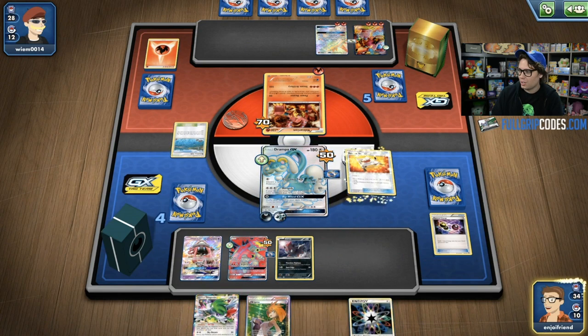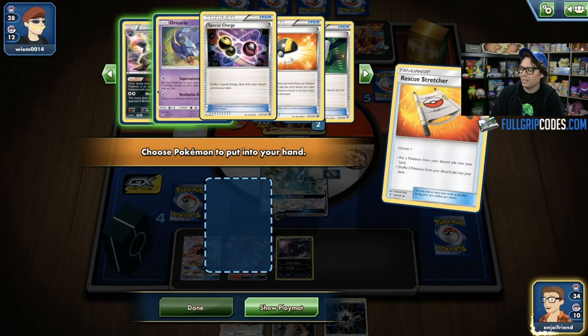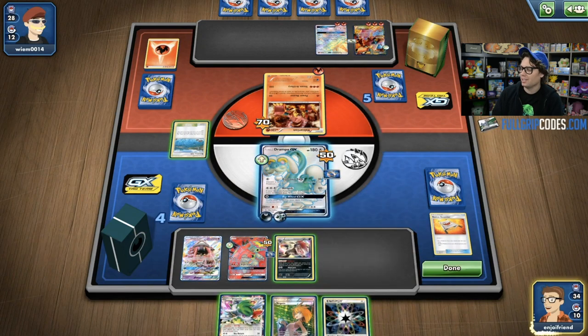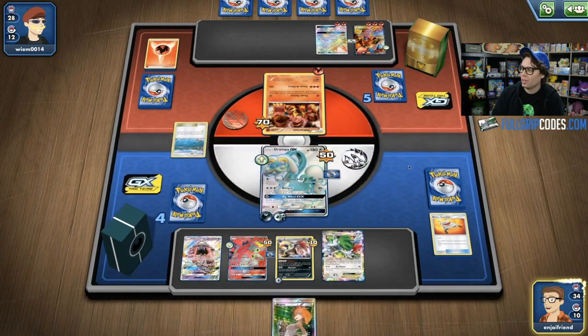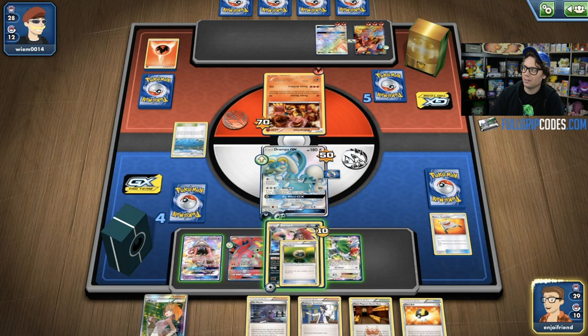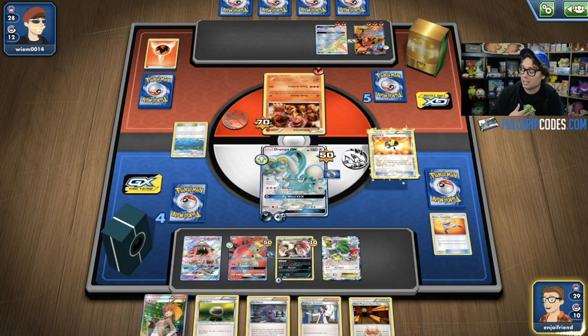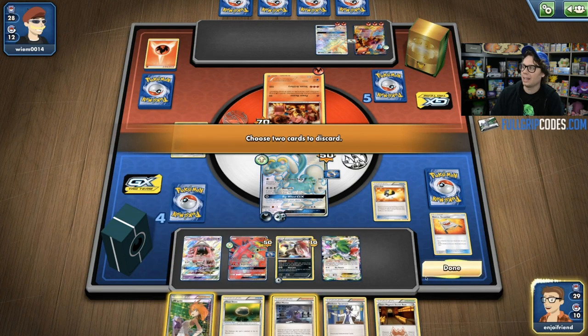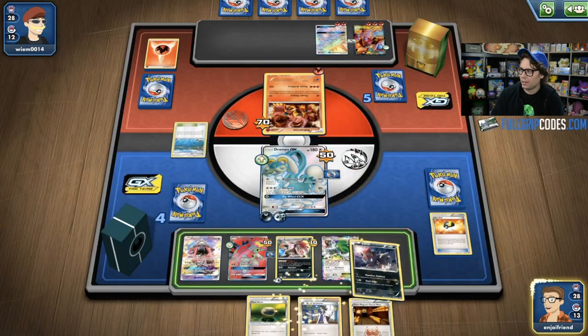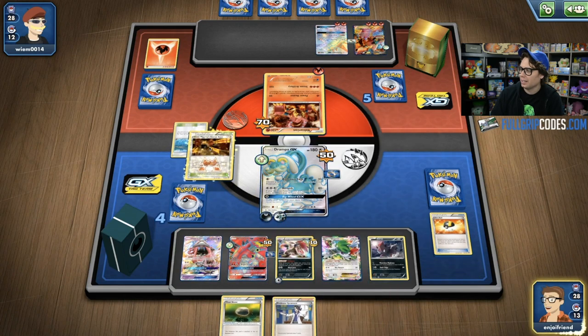Knocking out a Volcanion EX is pretty crucial. I'm not exactly sure, but I don't think Michael's list plays any copies of Switch — I believe it's just Float Stone to pivot between Volcanions after they use Volcanic Heat, maybe a copy or two of Switch. So the ideal situation is to pivot between multiple Volcanions to utilize their attacks. Now we see Michael is powering up his own Turtonator GX and can use Bright Flame — something I can never do since I don't play actual Fire Energy. I only play Double Colorless and use Turtonator GX for Shell Trap. I have a Shaymin EX so I'm going to set up and see more cards. We find a Hex, a Sycamore, and a Counter Stadium.